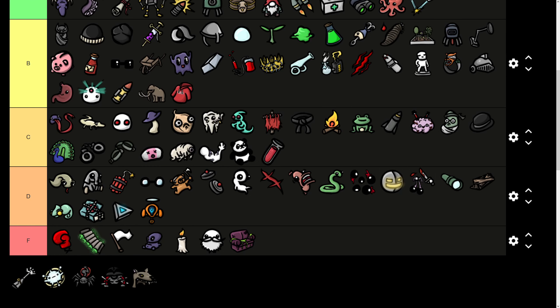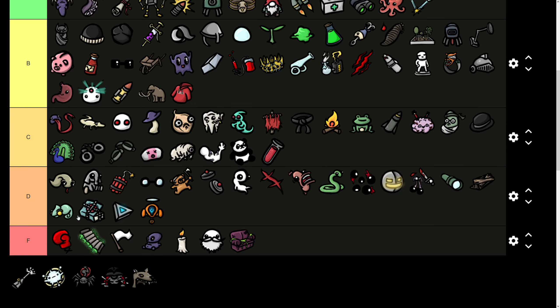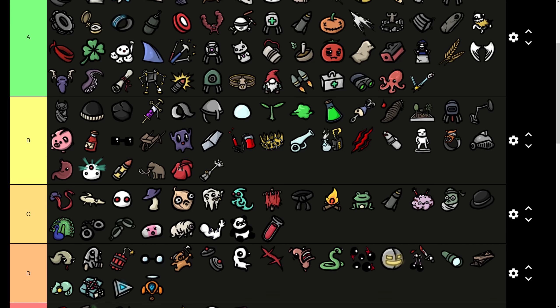Robot Arm gives you 6 armor and 6 engineering for minus 2 HP regen and minus 2 lifesteal. This is similar to the Exoskeleton, which gives you 5 armor and 5 engineering but also gives you 5 speed and 5 crit chance for exactly the same downsides. So the Robot Arm is definitely worse — you only get 1 more armor and 1 more engineering. You have to really want the engineering for this, and the healing penalty can matter. I'm putting it in B tier — it's still a decent amount of stats for the price, but recognizing it's worse than Exoskeleton.